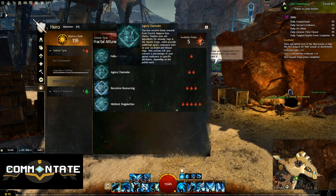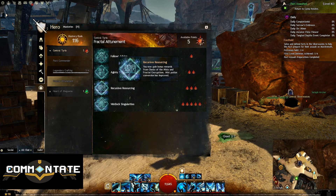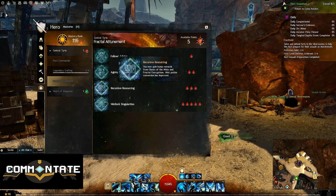I'll cover the infusion recipe in a future video. Down from that, we have Recursive Resourcing for three mastery points — essentially another buff to your rewards in Fractals of the Mist. You'll get bonus rewards in your daily Chests of the Mist for completing daily achievements, as well as from Fractal Encryptions gained from completing Fractals. Opening those should yield more rewards as well.